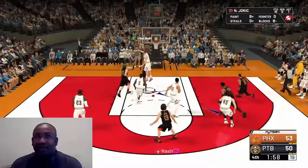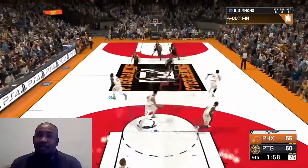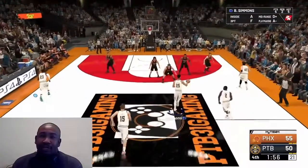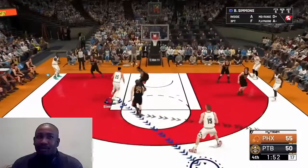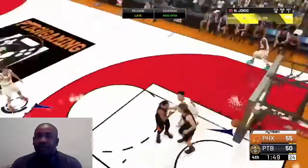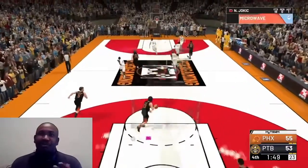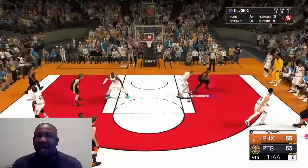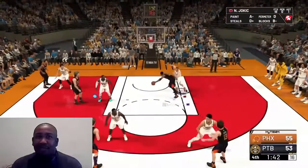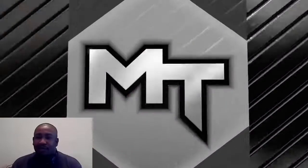I've started all-time domination. Jokic is still the focal point of my offense, so I'm using the pick-and-pop a lot with him. I noticed once I got to all-time domination that he was missing shots even though they were open — not at a high percentage, but I felt like he should have been making a bit more. So I went into the auction house and got a silver shoe.